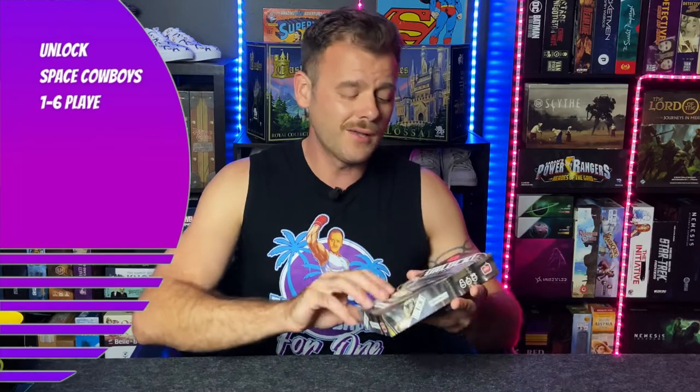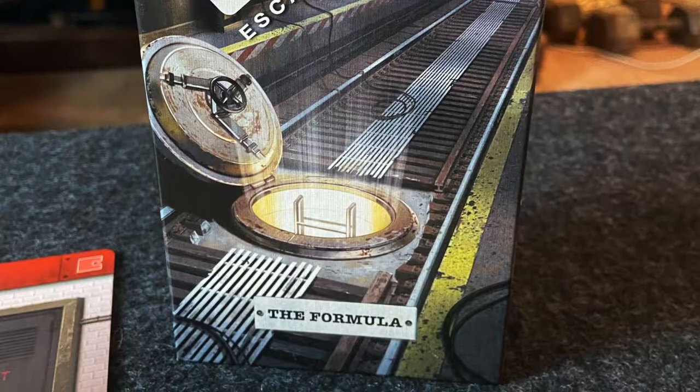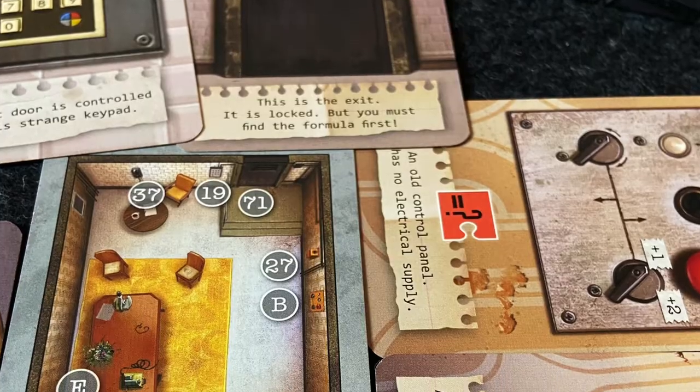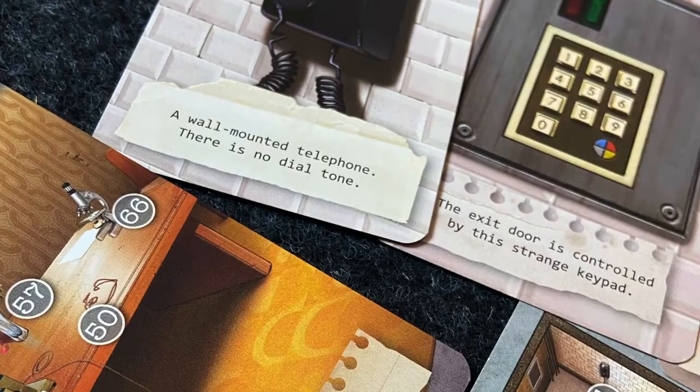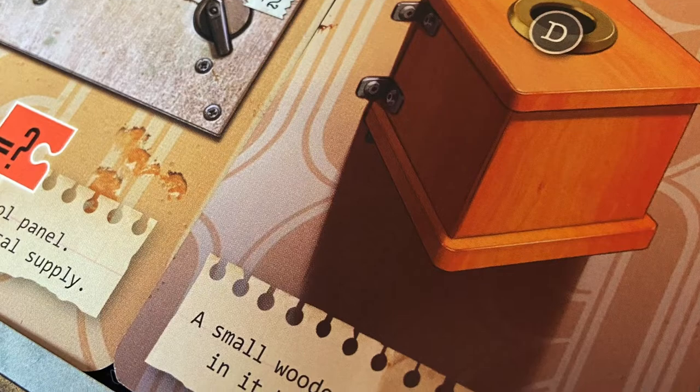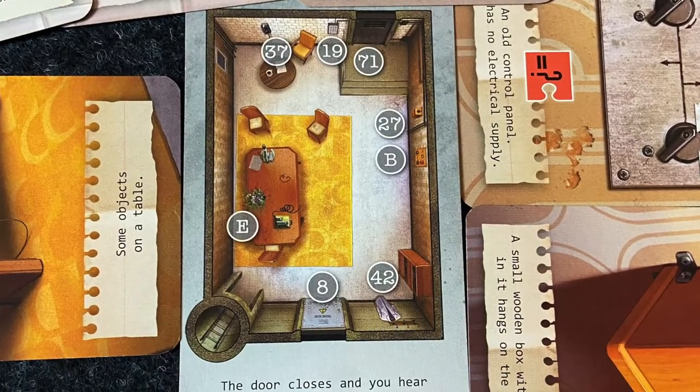We've got an escape room adventure — there are several different ones: Exit, Unlock, Deckscape, and more. What I have is Unlock, and I think it's a good starting point. It is app-dependent, though you don't use the app much — mainly for a timer and entering codes. You lay out your cards and create an escape room on the table where you solve codes, unlock things, and explore. If you want a totally non-app option, that's probably going to be Exit or Deckscape games.